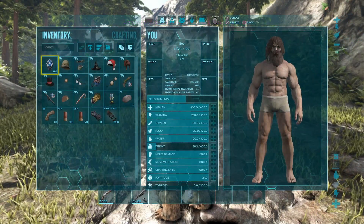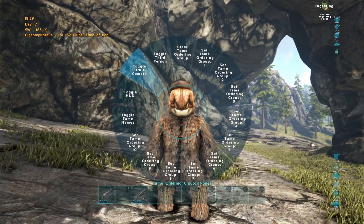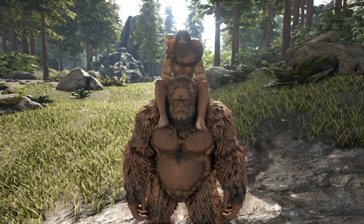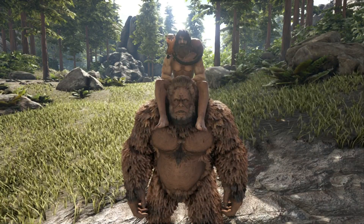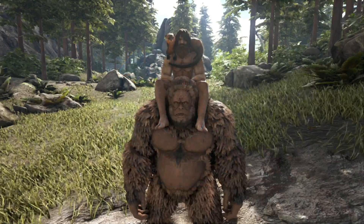You can also give them headgear to wear. You can actually put head armor on them like flak helmets or Chitin helmets, and that gives them extra defense and armor against dinos - pretty much acts as a saddle for them. So this guy is at number 10.